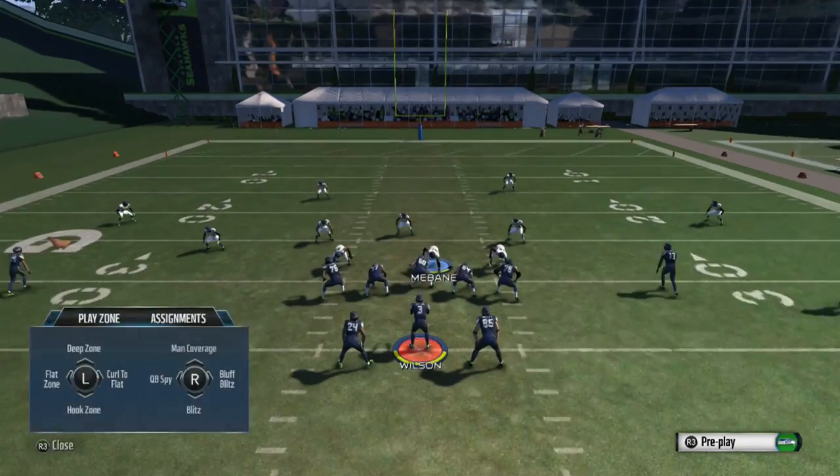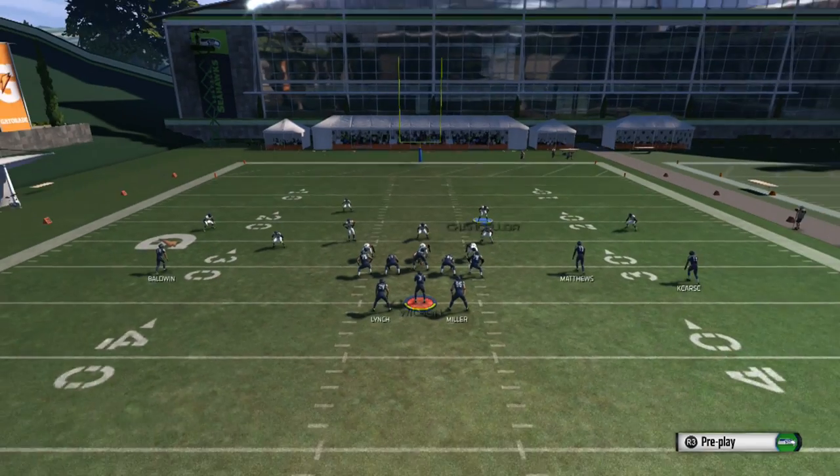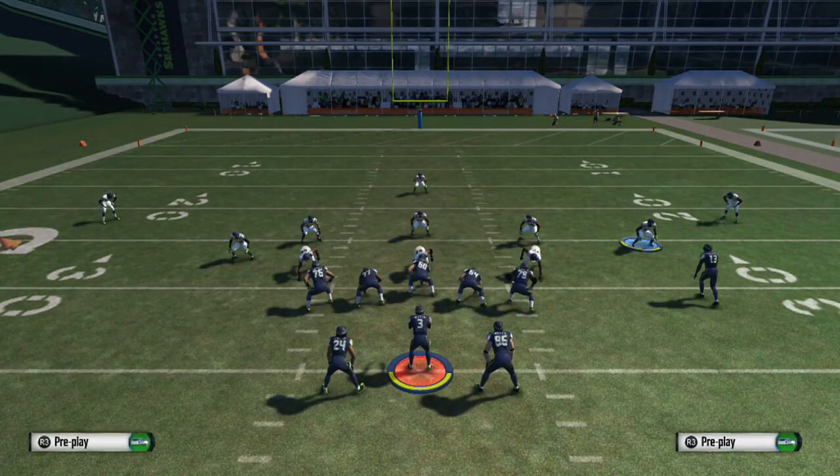Grab the DT, move him to the right, re-blitz him, get the safety over the top, and you can hold left trigger and up on the right analog stick — or L2 and up on the right analog stick. That's how you set up this play.